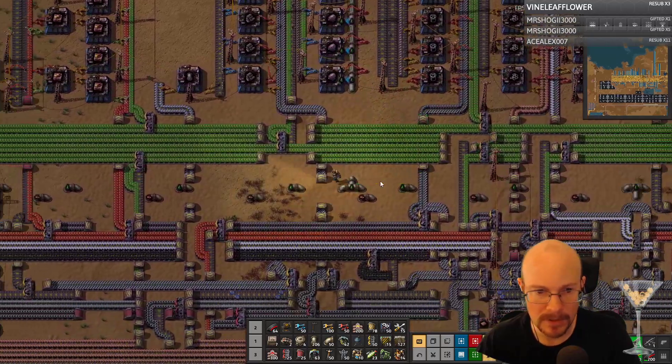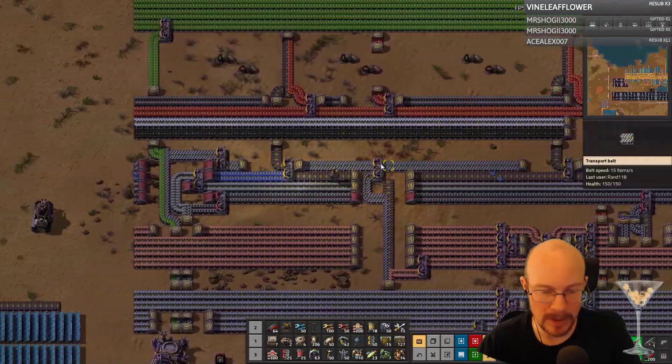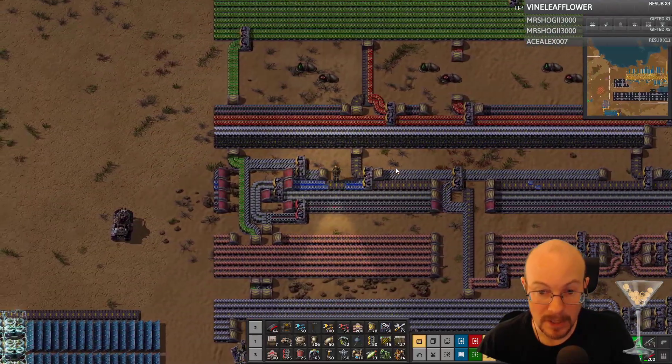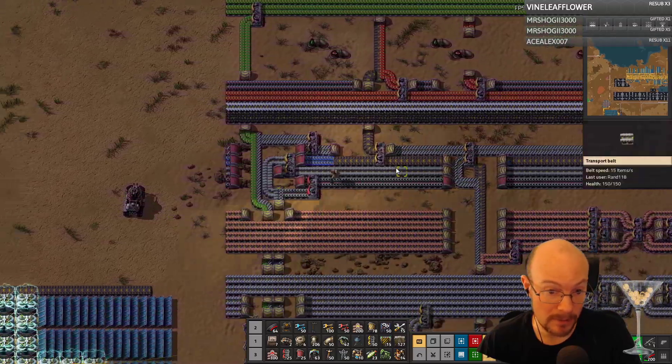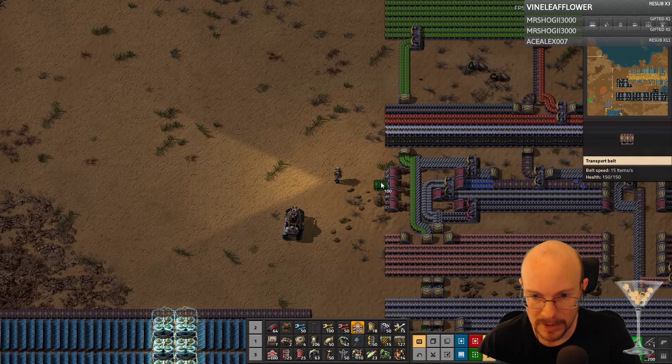I need more processing units and low density structures. Oh my God, I need to increase my blue circuit production. I was going to work on solar power, then nuclear power — I was going to do that. I totally was. But just always something else to work on.